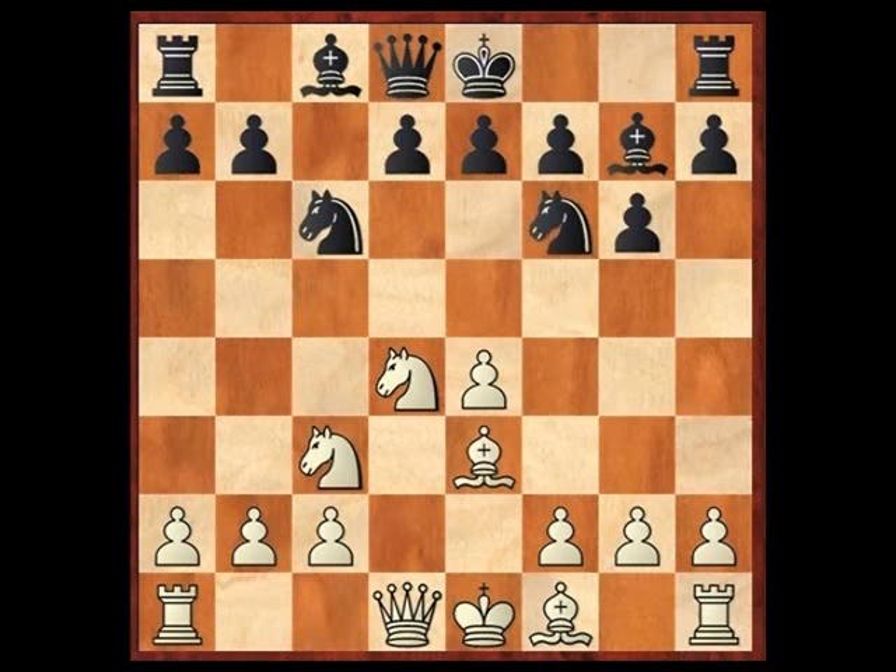Knight f6. The only difference is that black hasn't played d6 yet — hasn't committed this pawn. So the difference is such that black can play d5 in one move in certain situations.